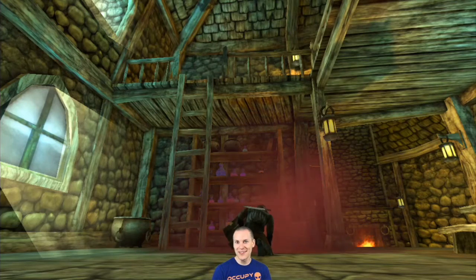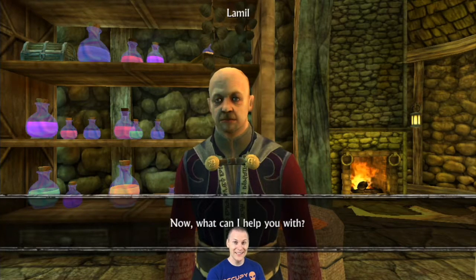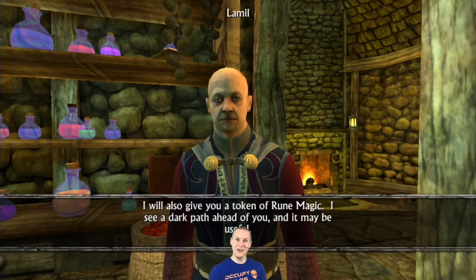You free him and then he gives you another quest — the next quest in the main quest. And that's how you free Lemel from the bottle. That's the quest.